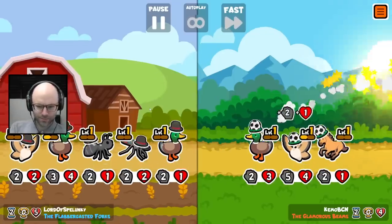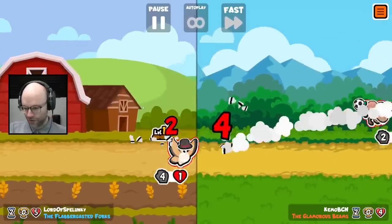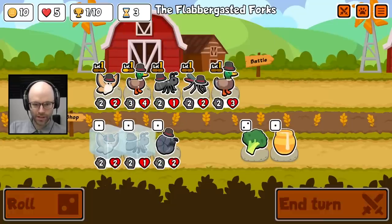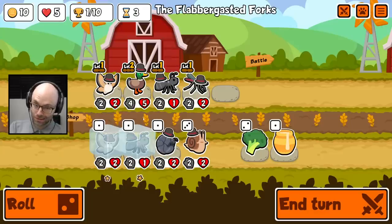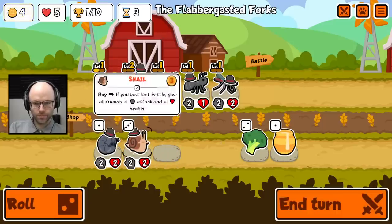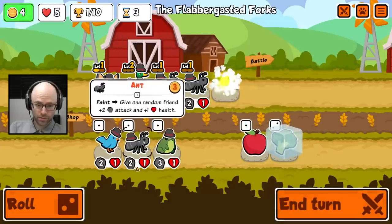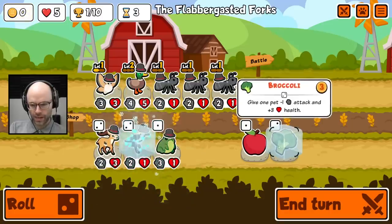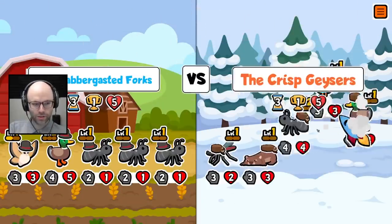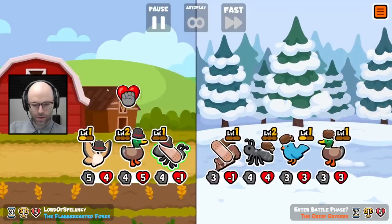Great shot! Their unit buffed the silk moth, which maybe makes a difference. I'm actually liking our start here, but don't get attached to it too much yet. We take our level. I think the whole strat right now is about the duck having enough HP that the silk moth gets value for buffing it. I don't know if it'll actually come to pass, but the strategy made sense for me in the moment.